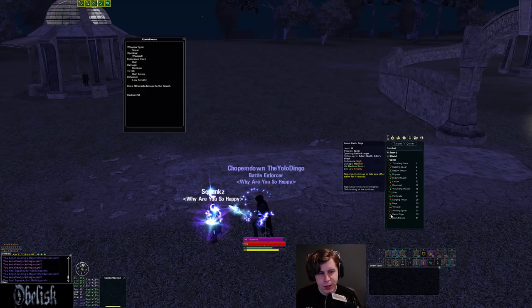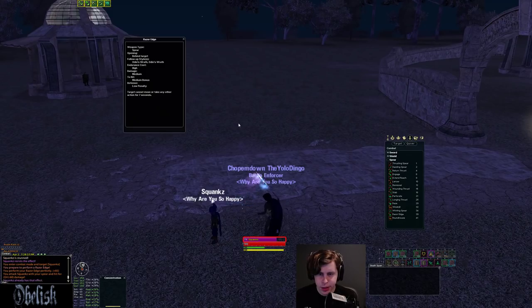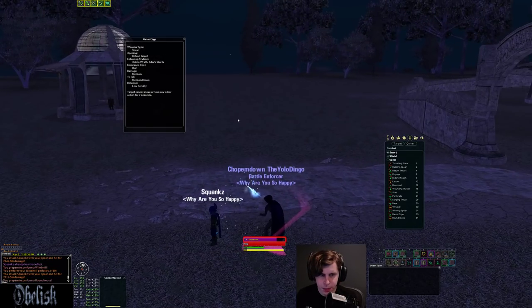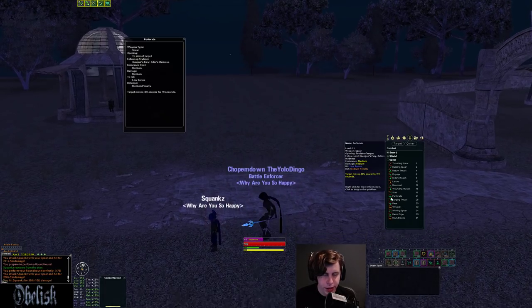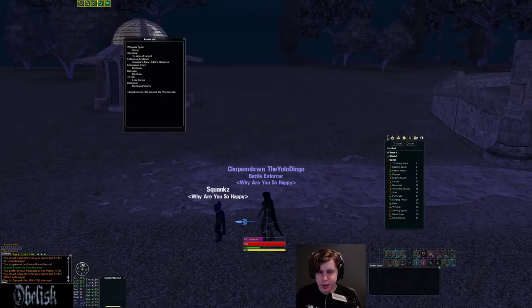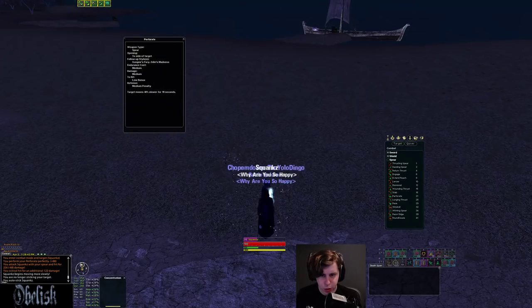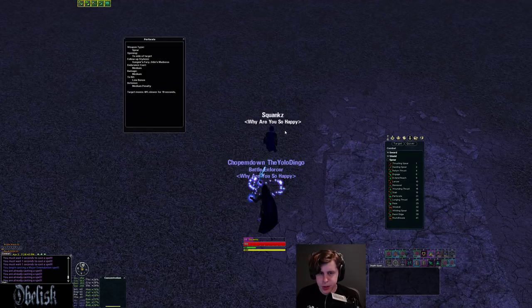Another style in this line is Razor's Edge — your back style. It's medium damage, high endurance cost, but it's a 7-second back stun. Super strong: hit that, then follow with Roundhouses and Windmills. Another really good style is your Side Snare — a basic side style with a 19-second snare. It's medium damage, your run-of-the-mill melee snare, great for peeling off yourself or others.